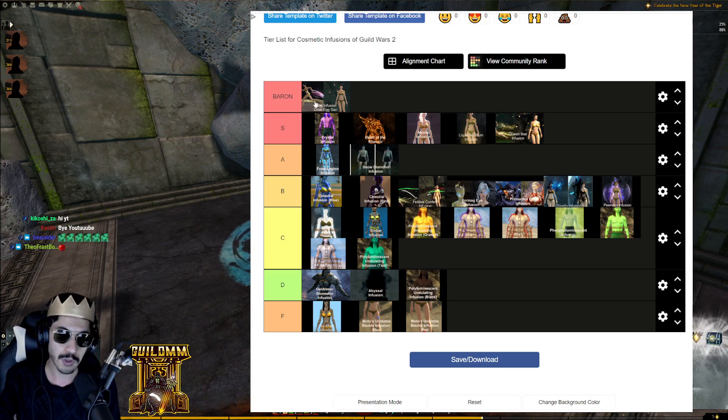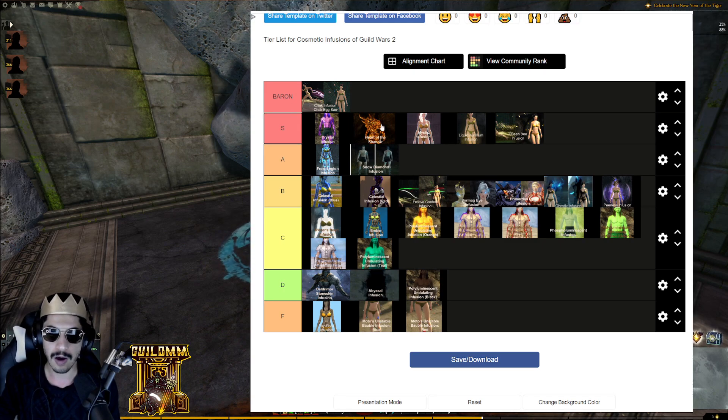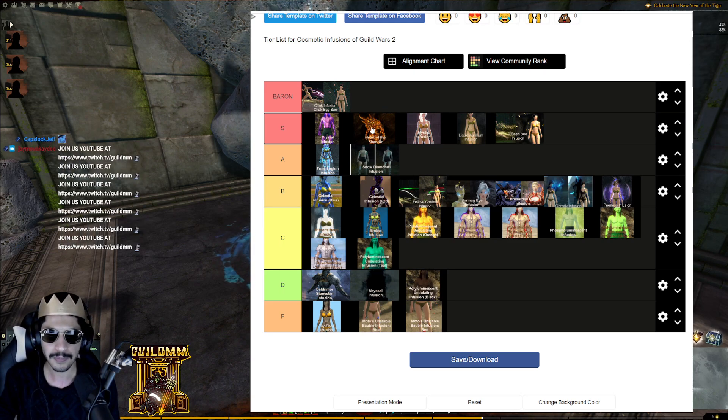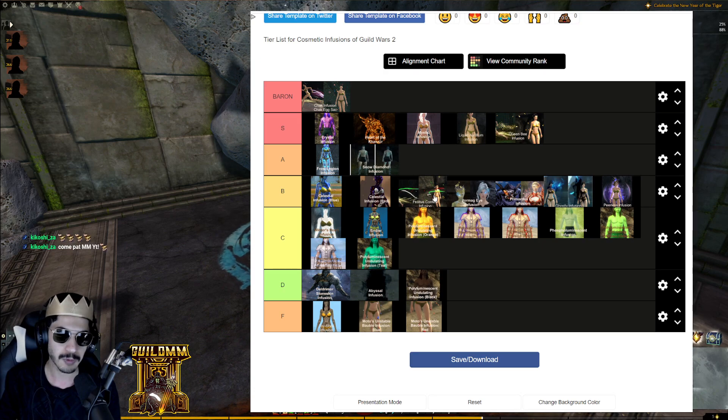Chak Infusion is the baron infusion — the one most associated with prestige and wealth — and it's also solid for mixing and matching. In S tier we had Crystal slightly ahead of Heart of the Khan-Ur because there's more you can do with Crystal. Mystic is a great enhancement infusion and quite rare. Liquid Aurillium and Queen Bee also earned S tier. A tier and B tier had great infusions that just lacked prestige or were limited in combination potential, like Confetti.